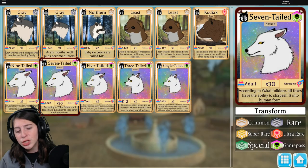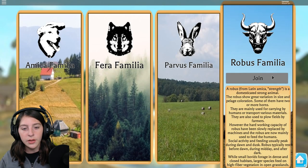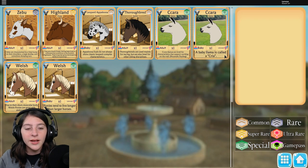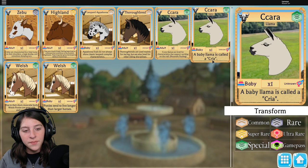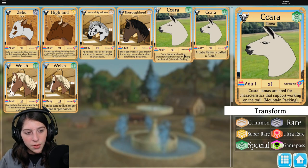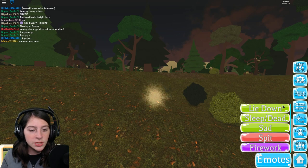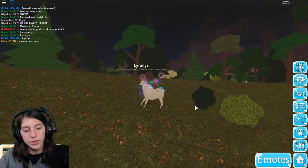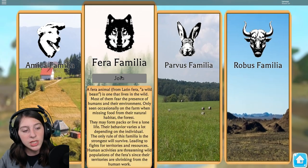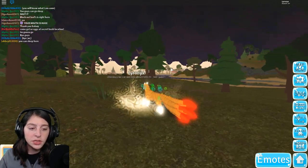Why not have a llama that can shoot out a firework from its back and still have fireworks on it? This is normal — I don't think we know what the definition of normal is. I'm already forgetting which familiar it's in — you gotta remember that. A baby llama is called a 'cria.' I'd have to look that up in Google Translate. Its red fur characteristics support working on the trail and mountain packing — oh, so we're mountain llamas! We're still pretty slow and the barn's over there.